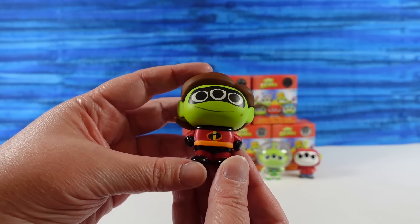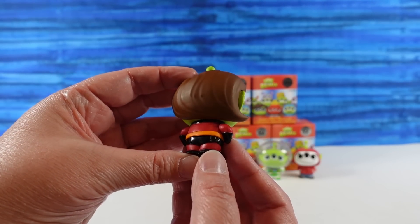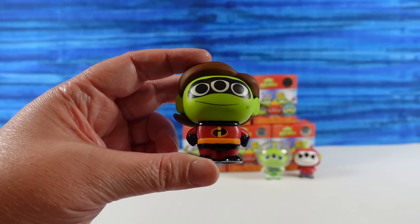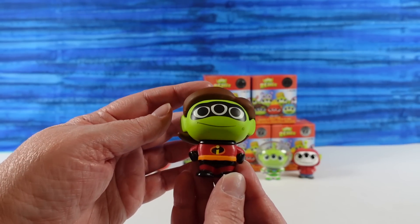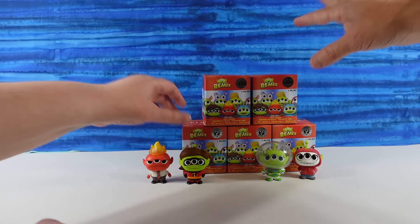Awesome! So the alien as Mrs. Incredible is adorable. I like the little wig. The outfit, of course, is on point. Cute little hands on the hips again — yeah, the alien likes that pose, except for Anger. When you have pockets, you have to use the pockets. Super cute little Mrs. Incredible.